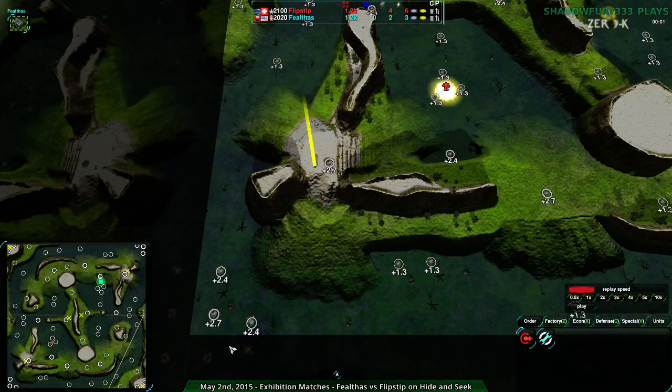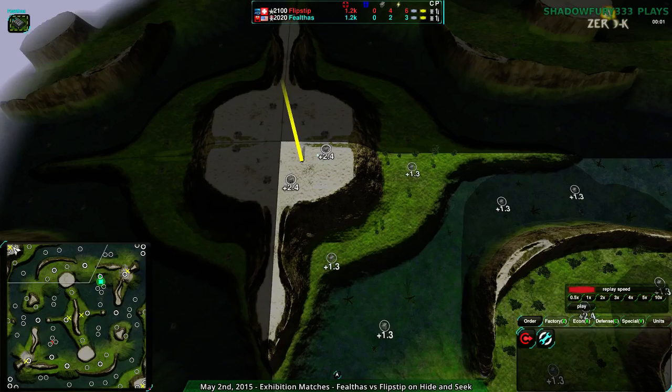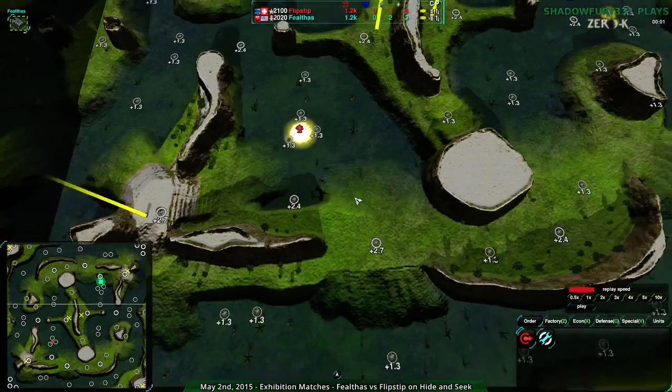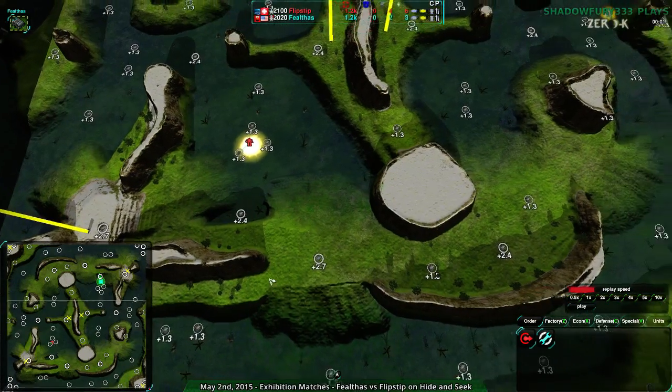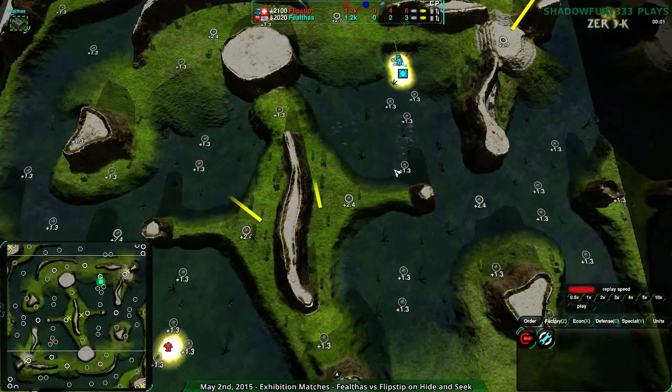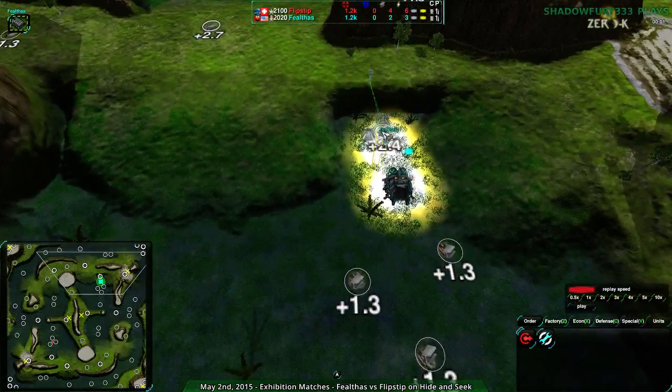The most valuable mexes are in the back. There are mexes in all the corners, actually — they're all 2.4, 2.7. There's also a 2.4 around here behind the main base, and another 2.7 as well. 2.4 is just scattered around. For the most part though, it's 1.3.